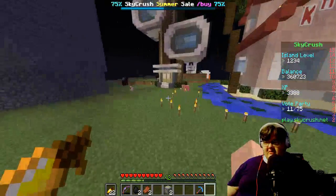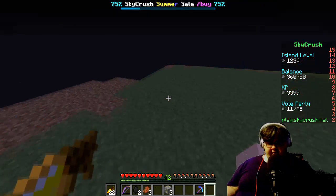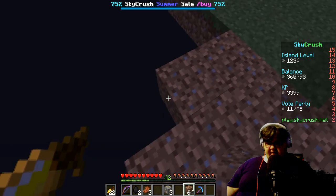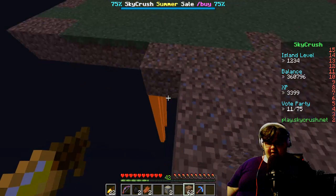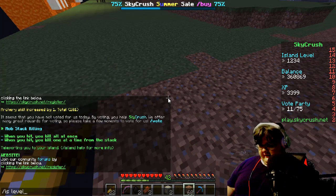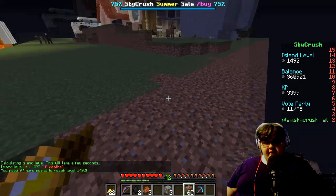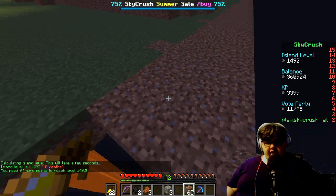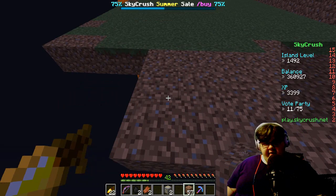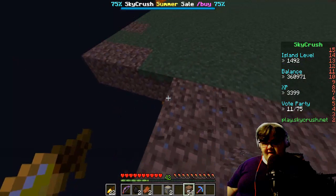You can place down emerald blocks and diamond blocks on your island anywhere and it will upgrade your island level. I'm currently at island level four, but if I place down dirt blocks they turn into grass blocks and grass blocks have better level points toward your island level, so that's a good thing.